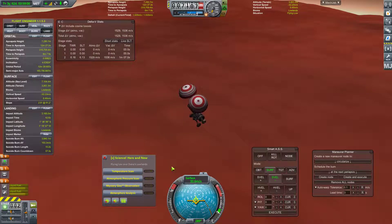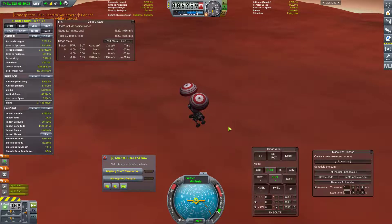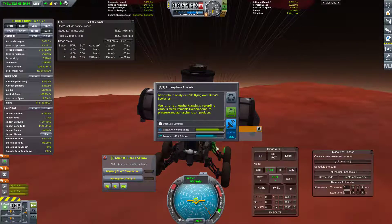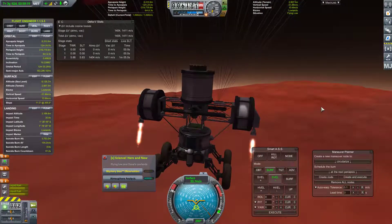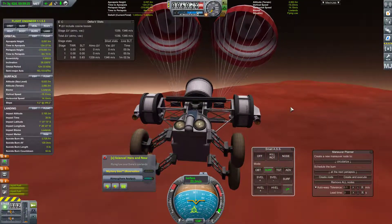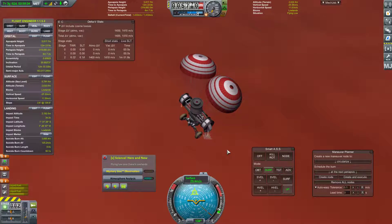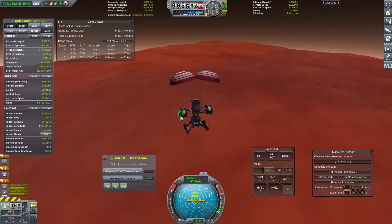Let's go ahead and grab a temperature scan, atmospheric pressure, and atmospheric analysis - we'll keep those for now since we're flying low. There we go. We are currently about 30 seconds from impact. I kind of want to not have gimbling on these, because we're kind of going all over the place.